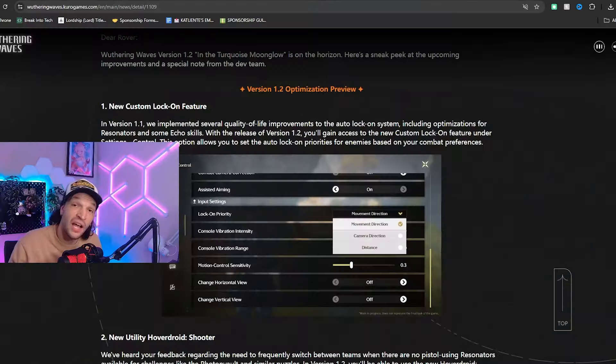Next we have a really cool new utility — a new hover droid shooter. A lot of people were having an issue with having to switch around their teams to have a pistol user to do some of the puzzles. It's really annoying if you're not running a pistol user — you get to a puzzle, have to stop, change your team, wait for that character to deploy, just to do that puzzle, and then change your team back. Now this utility will allow us to have a little droid that we can control and shoot with to complete those puzzles without switching to a pistol character.